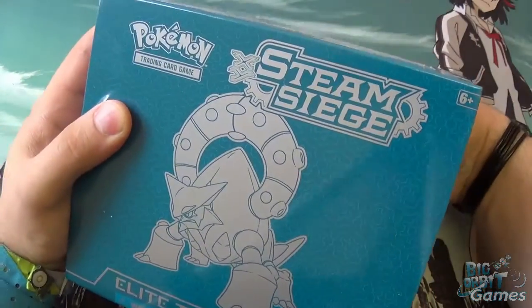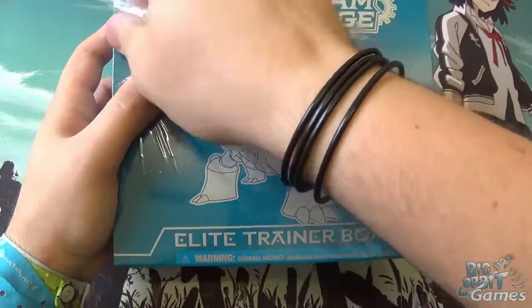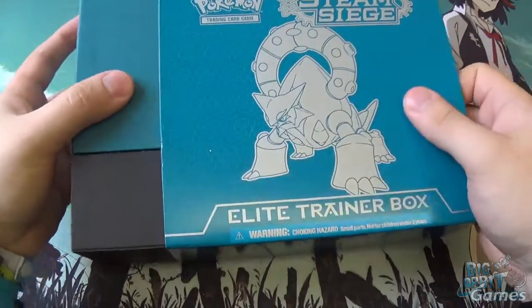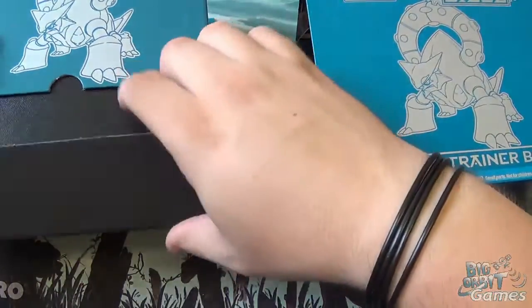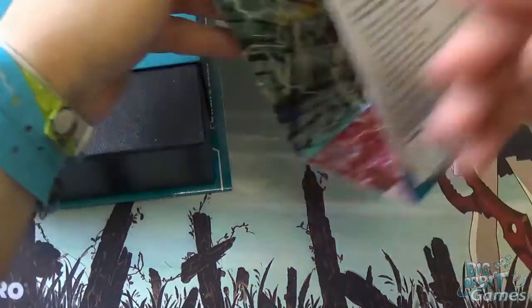These are cool collector's items, the Elite Trainer Boxes. They're only available on release of the set, so if you see them grab one if you're after it because they soon disappear and they don't reprint them. These are great for collectors and also really good for new players as well. I'll show you what you get inside.